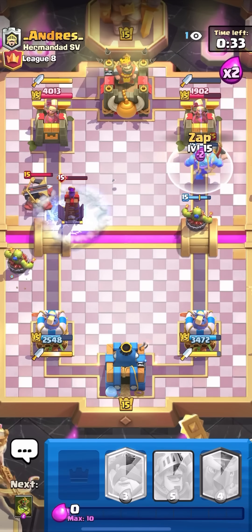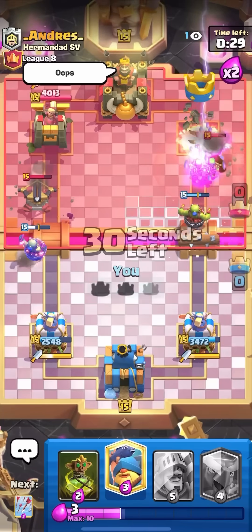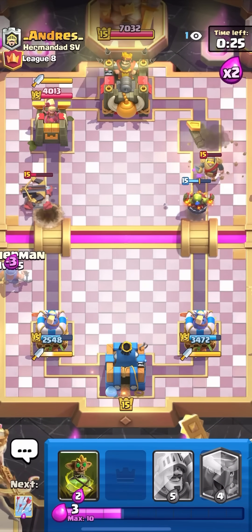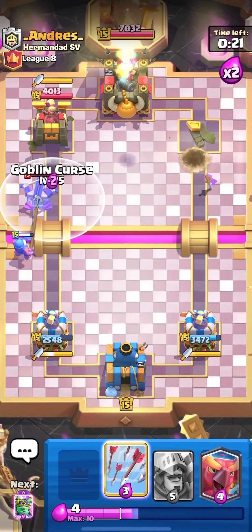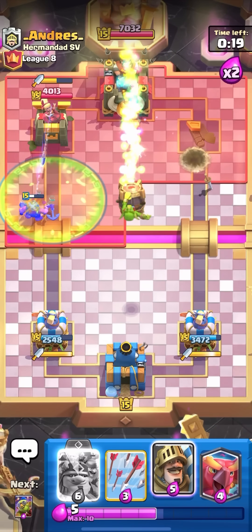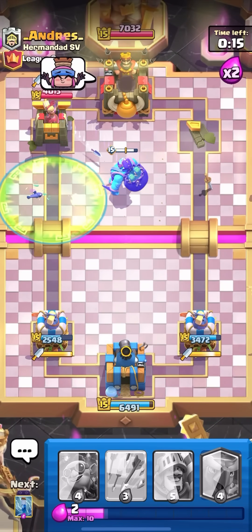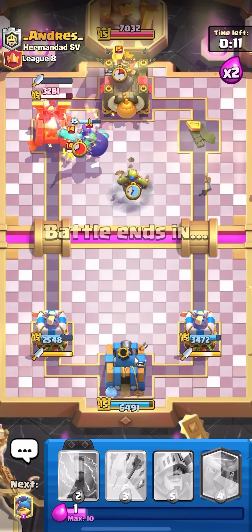Demolisher does actually outrange the Tesla, just so you know. I'm going to go for the Evo Zap. That's tower down. That Goblin Demolisher is splashing the tower. Nothing feels better than destroying an Expo player. I actually enjoy playing Expo myself, but I really don't like facing it. Playing against Expo is just so boring sometimes — they just defend all game. GGs. I'll see you guys in the next match.